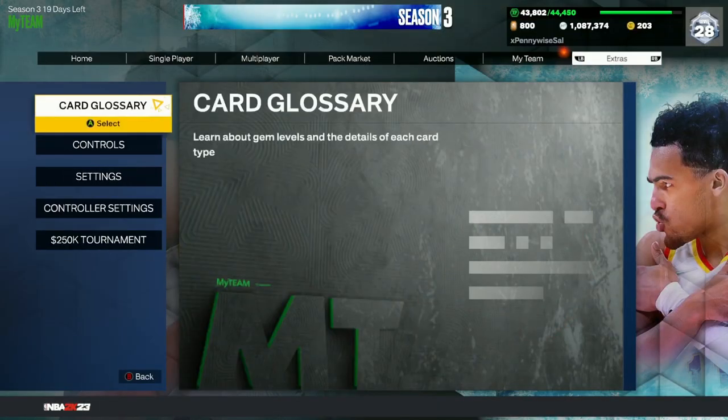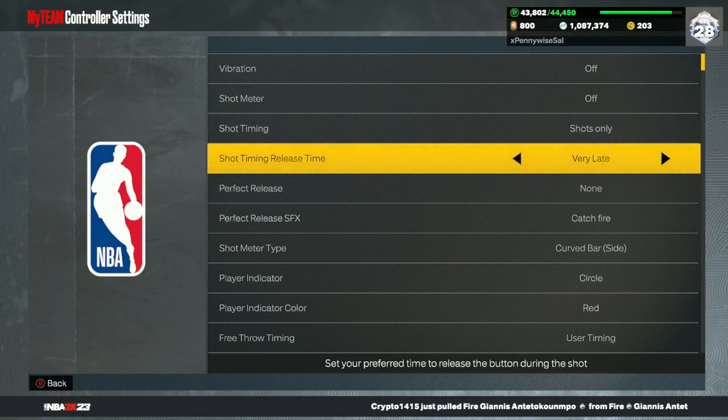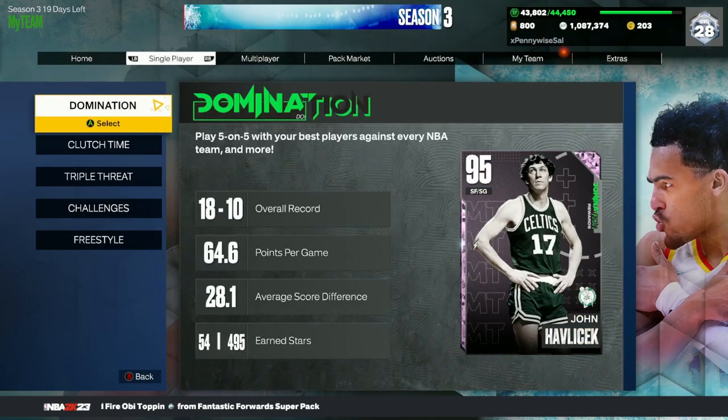I want to mention controller settings because a lot of people will be wondering about the shot timing release, which is new this year in My Team. If you set it to Very Early, you'll have to release the jump shot much earlier. Very Late means you hold the shoot button down much longer. I recommend Early — it's not too fast like Very Early where you can't time it properly, and not as slow as Late. Ultimately it comes down to preference, so test each one, but I'd recommend starting with Early.